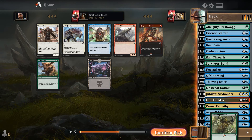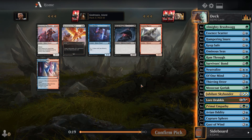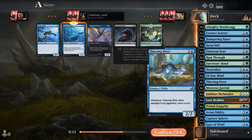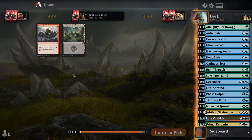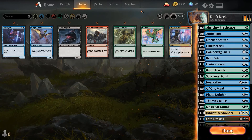It might just be an Ominous Seas deck. Look at this - since we have only one we don't have any creatures. Phase Dolphin - we have a Phase Dolphin, we have this jellyfish, we have Anticipate, we have everything we ever needed. We'll take the uncommon, another Anticipate. Let's get to building.